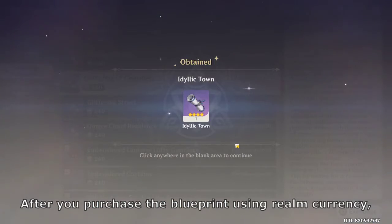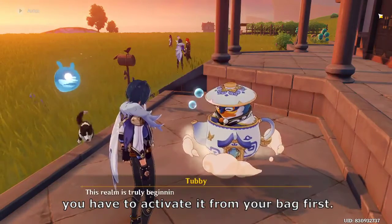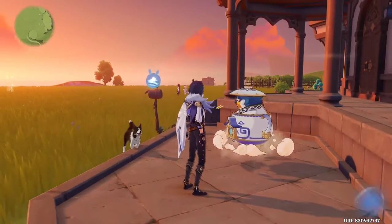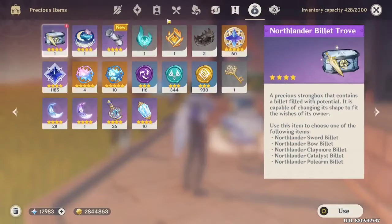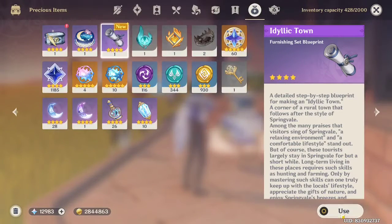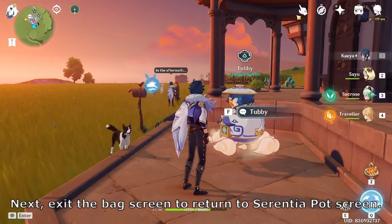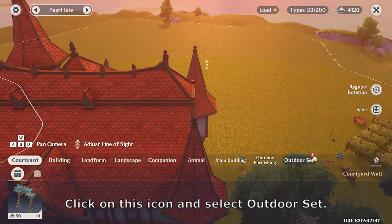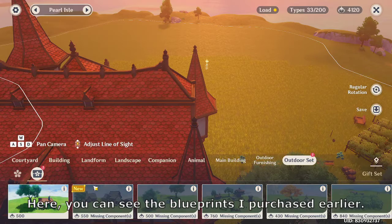After you purchase the blueprint using Realm Currency, you have to activate it from your bag first. Next, exit the bag screen to return to the Serenitea Pot screen. Click on this icon and select Outdoor Set. Here, you can see the blueprints I purchased earlier.